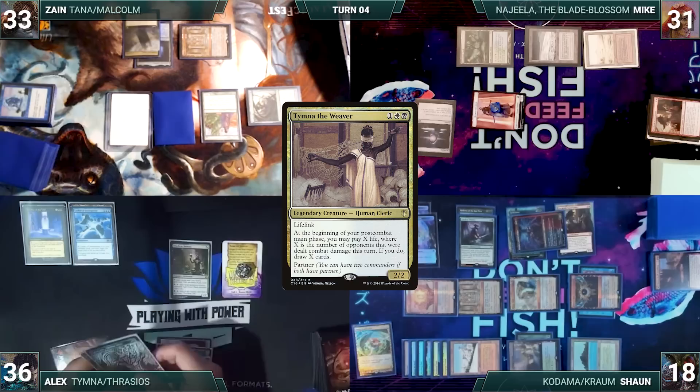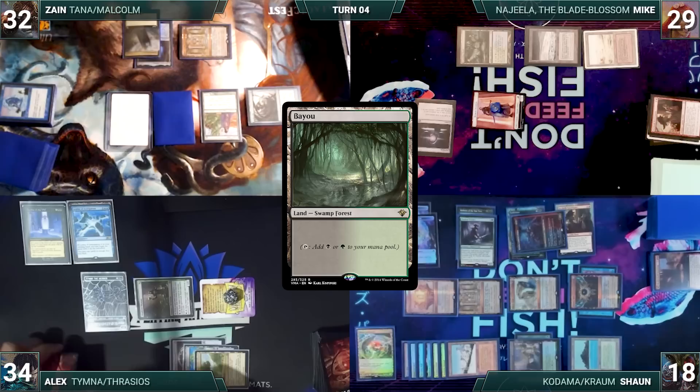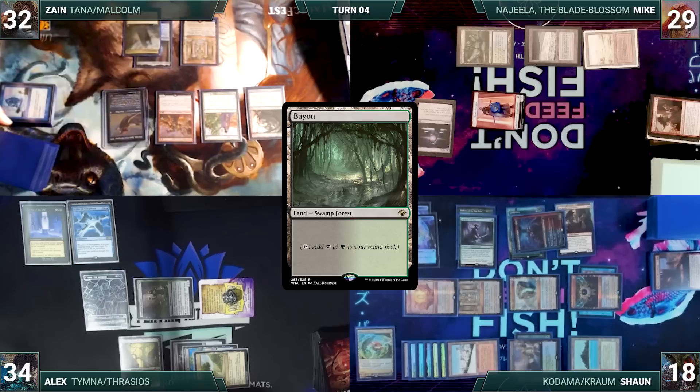Alex draws and casts his commander Tymna the Weaver. He moves to combat and attacks Mike with Deathrite Shaman and Zane with his bird - both take it. In his second main phase Alex pays two and draws two through Tymna. He plays a Bayou for turn. With everyone running out of answers, Alex ships the turn to Zane.